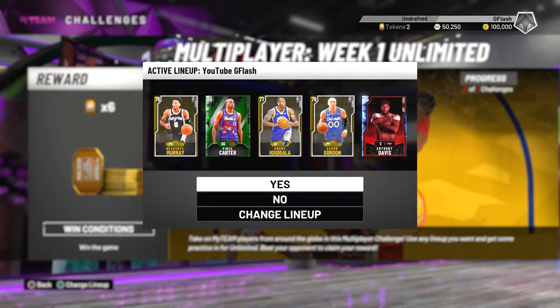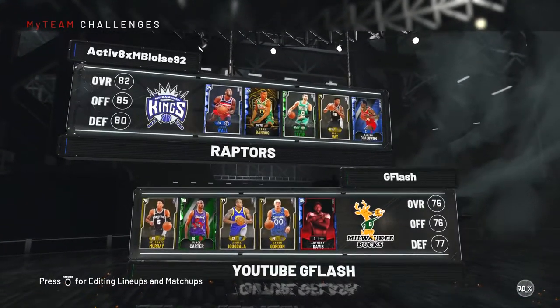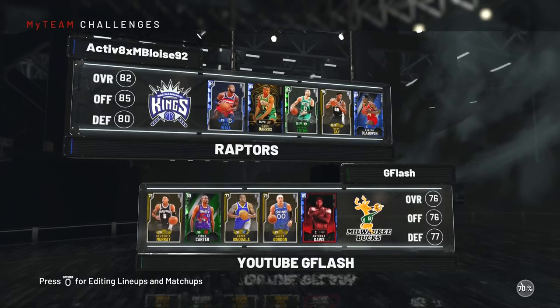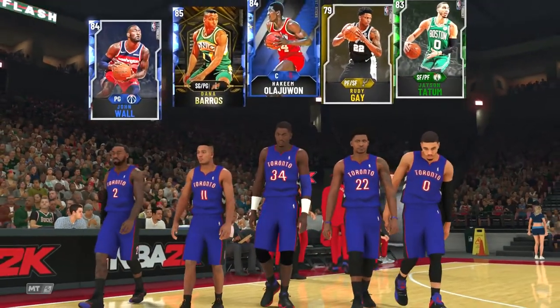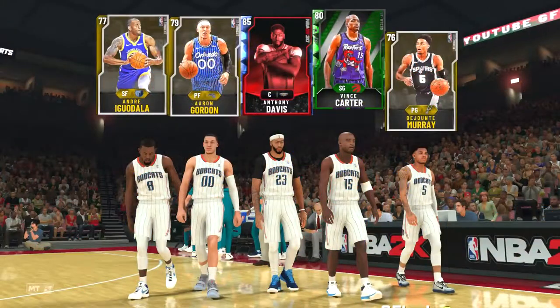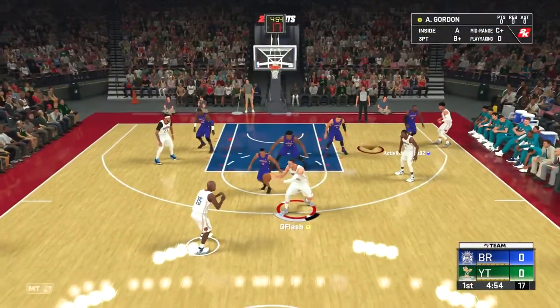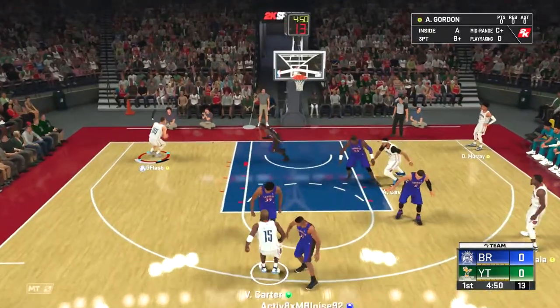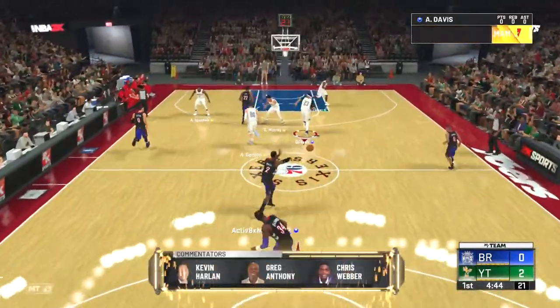For my first game I'm doing a multiplayer challenge — week one unlimited. I took out the bonus for Anthony Davis and put Dwyane Wade on the bench for some firepower. My opponent is 82 overall — six points better than mine. He has John Wall, Jayson Tatum, and he picked Hakeem as his starter pack. Here we go — he has the Raptors jersey. It's not gonna be pretty because I haven't played 2K in months.